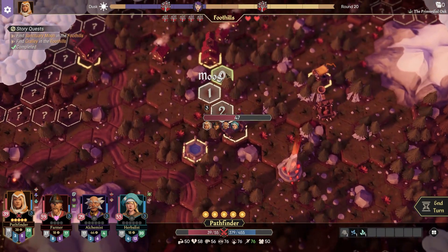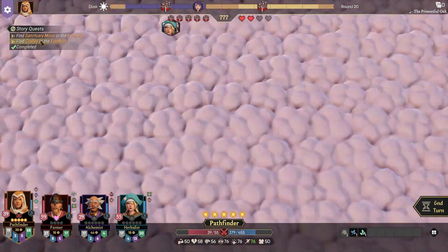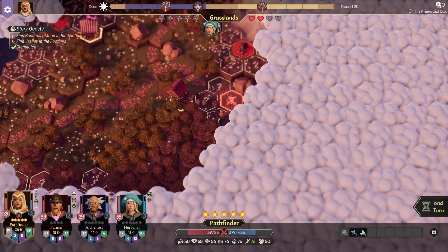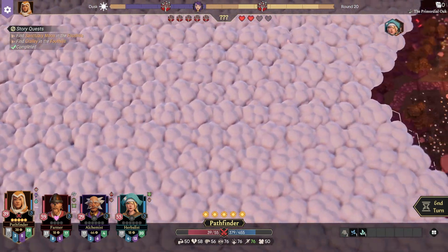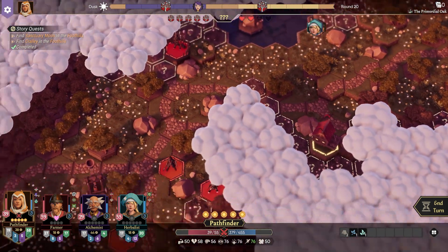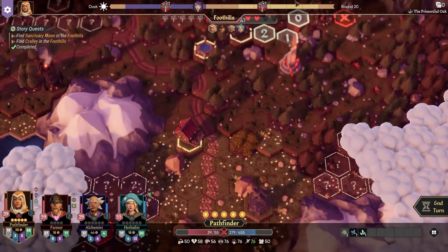We have two main objectives here. We must find the Sanctuary Moon and find Crowley, so there are two other villages somewhere in the fog. We're probably gonna have to take this road to get over to that one, and then Sanctuary Moon is way over here. We're probably gonna come up through this way here along the road, because road does give a movement bonus.